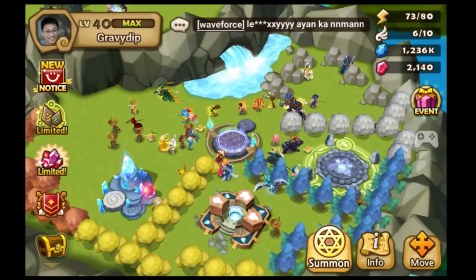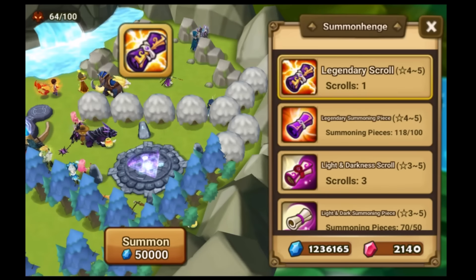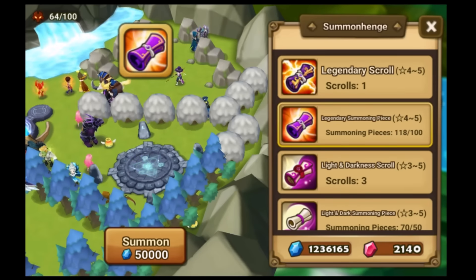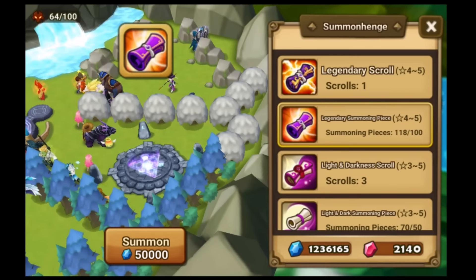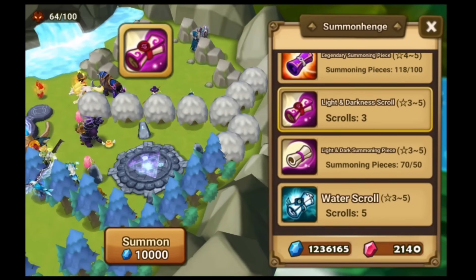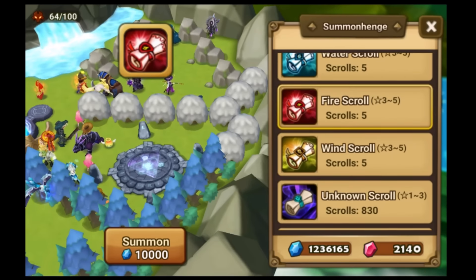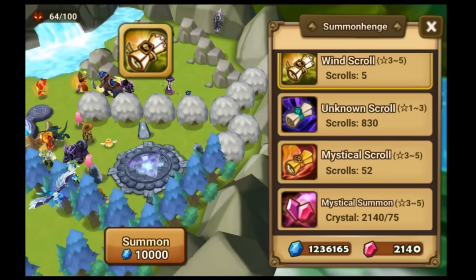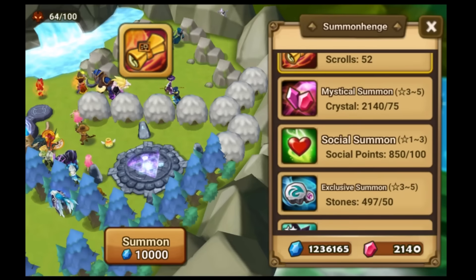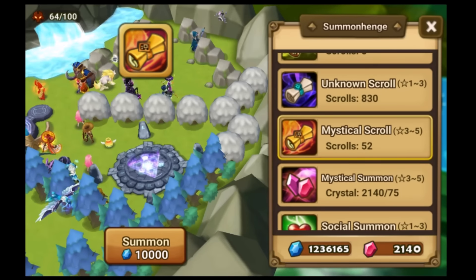Hey everyone, GravyDip here with my 11th summoning video. This is on my main account. Today we got a lot to summon: one legendary scroll, one legendary summon scroll pieces, three light and dark scrolls, one light and dark summoning pieces, five water scrolls, five fire scrolls, five wind scrolls, and 52 mystic scrolls. That's a lot to summon, so let's get to it.